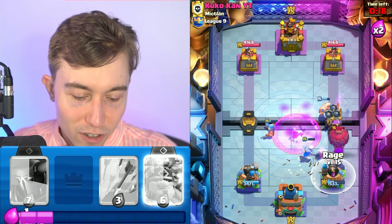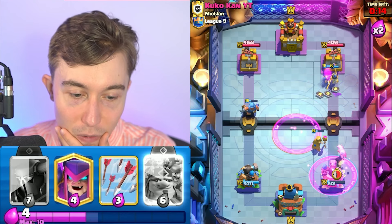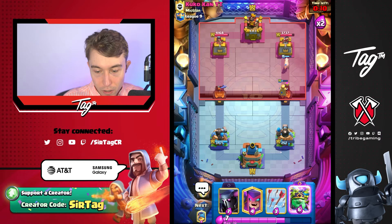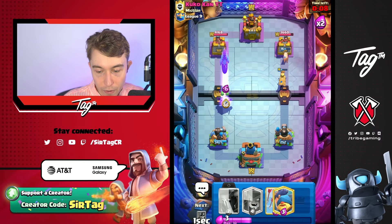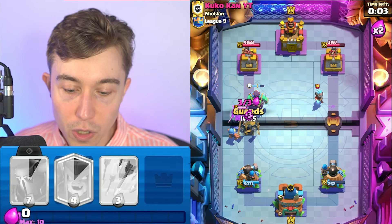Maybe we can get better interaction and get it back in our favor, but it wasn't looking good a couple seconds ago and it's still not looking great now. We know he's got a P.E.K.K.A, so our strategy might be entirely different. I think we can pull the P.E.K.K.A with a Fisherman and then go Guards. That has to work — it's the only play.